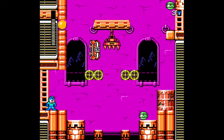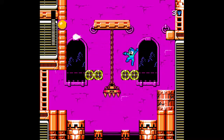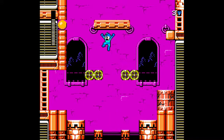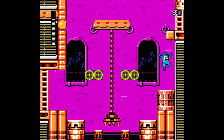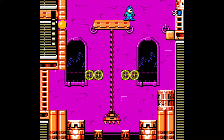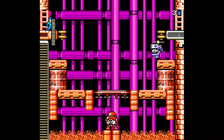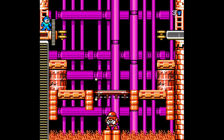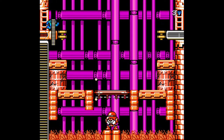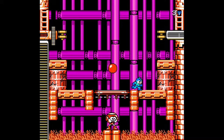Oh my god, that was scary. We really don't wanna die now because we're gonna lose a guy if we do. Let's not do stupid stuff like that again. It's a four-tile gap but a little bit easier, so I should definitely be able to clear this. Just gonna bait him to shoot. Jesus! Get the hell out of here.